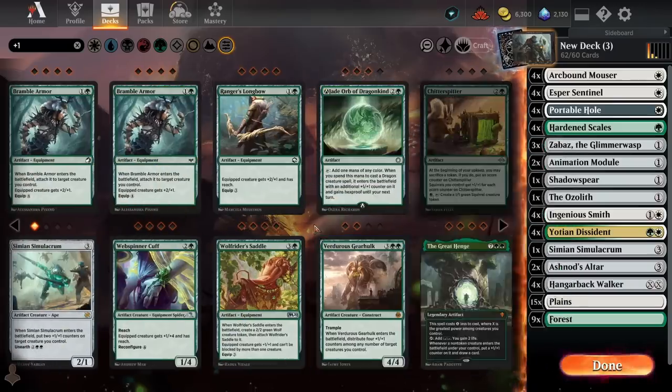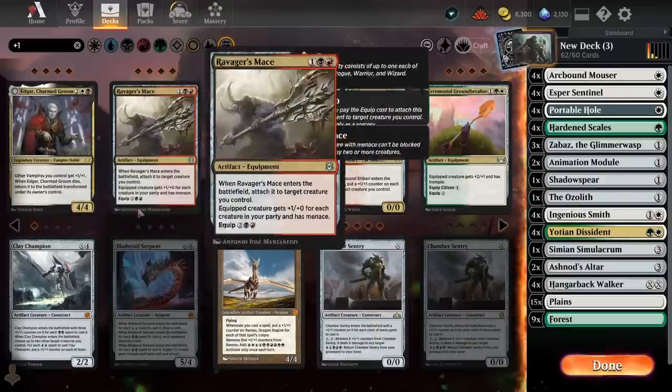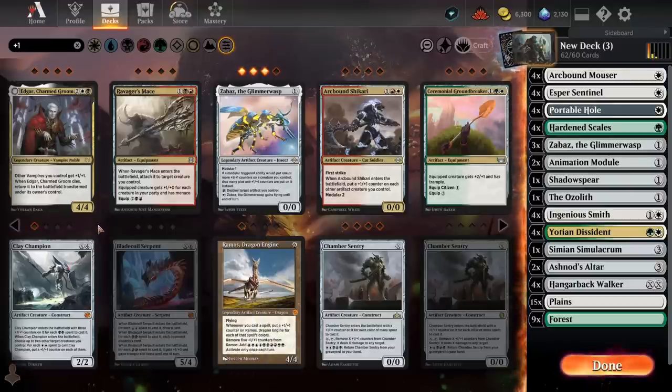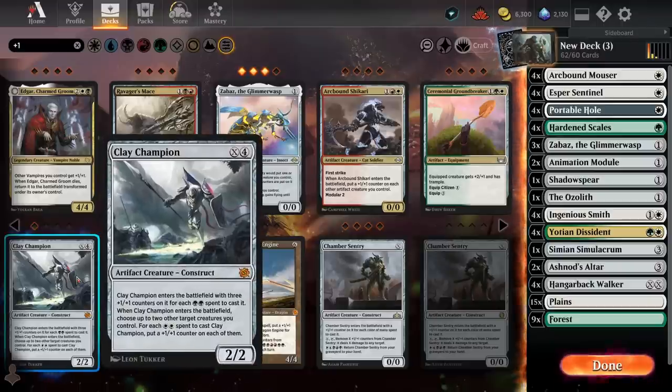I don't think we want Verdurus Gearhulk — that's just way too expensive. Clay Champion is a card I've considered in other decks, but I think it's too expensive here. Getting to four mana just to cast a generic creature that doesn't pass on its +1/+1 counters when it dies — obviously if you have Hardened Scales it'll be huge, but in general it's probably going to be too slow. Although it does pair nicely with Ashnod's Altar — actually no, it doesn't, because you need colored mana. Not super high on that.